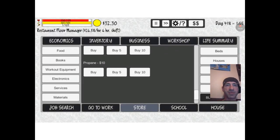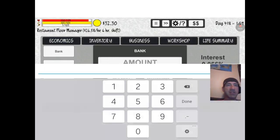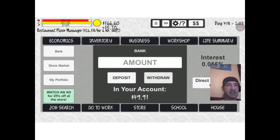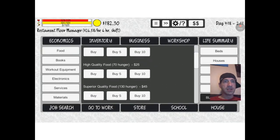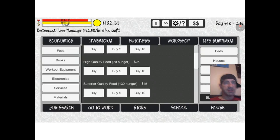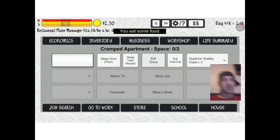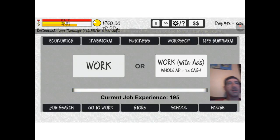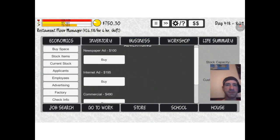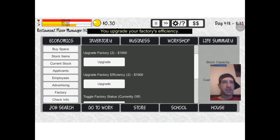We only have $199. We got to buy some food. We can't afford five — I can only afford four. Let's work again. Maybe I should turn off the factory for now — we'll see if I start making money. There's some money back. Now I'm starting to build up on money. Let's go ahead and go to factory and upgrade that.